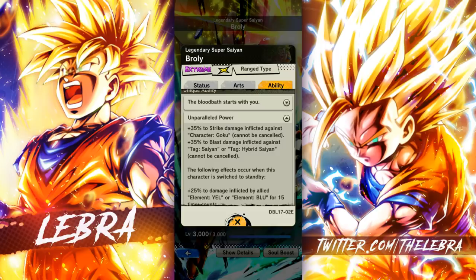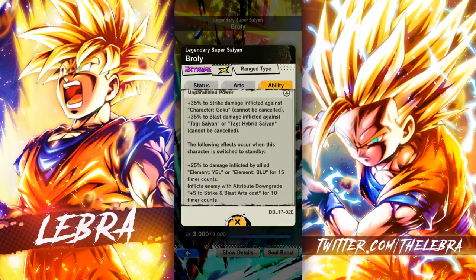He also gets even more extra damage buffs to strike and blast if the opponent character is Goku, and if the opponent character is Saiyan or Hybrid Saiyan he gets blast damage. When you switch this guy to standby, he gives 25% damage to element yellow and blue for 15 timer counts.